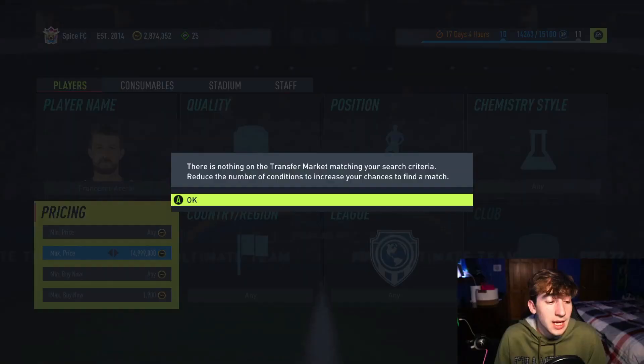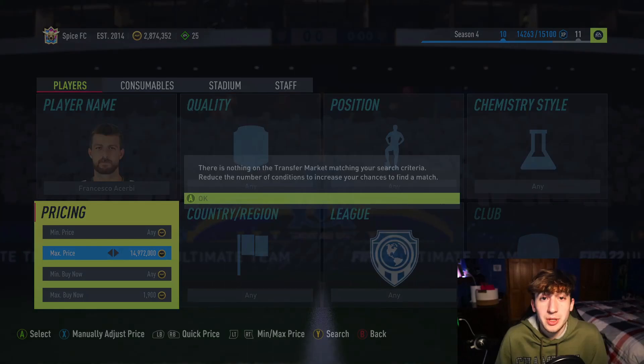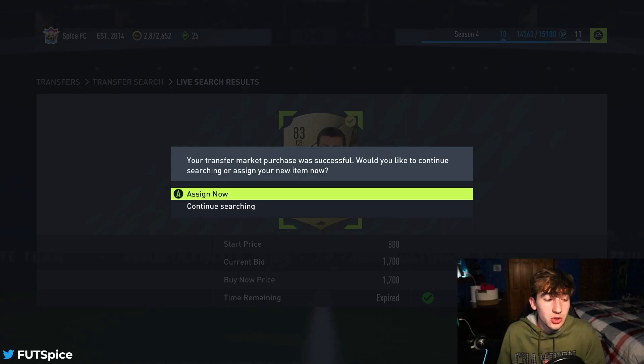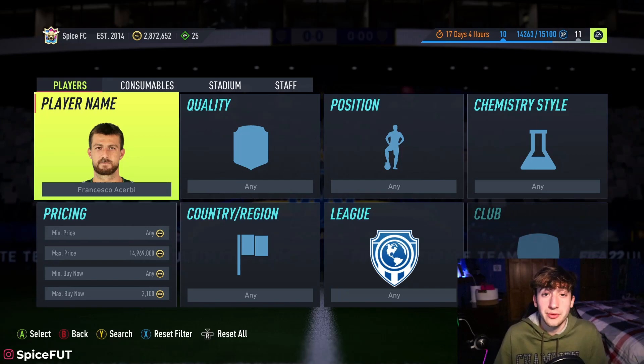Set your max buy now price to say 1,900 coins, move the max price up to 15 million, then press Y or triangle depending on your console and keep moving it down one, pressing Y until one pops up. For example, here we see one for 1,700 — we buy him at 1,700, then go to assign and list him at about 2,200 coins, knowing he'll instantly sell. Right there we make about 400 coins after the EA tax. You can literally do this on any cards that are inflated — super easy.